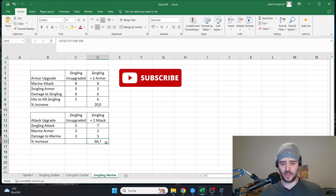I calculated the percentage increase and found that the Zergling with plus 2 attack does 66.7% more damage to the Marine compared to the unupgraded Zergling. This value of 66.7% is of course way higher than the 20% from the armor upgrade scenario, and this is the reason why in this situation the Zergling attack upgrade is much stronger against Marines compared to the armor upgrade. Alright dudes, thanks for watching and see you next time.